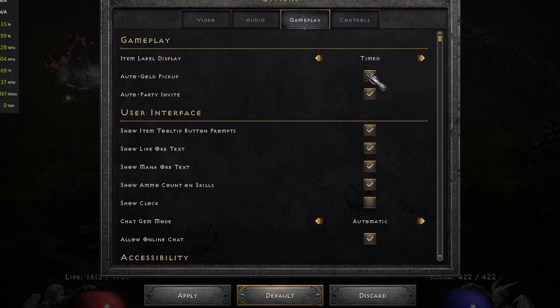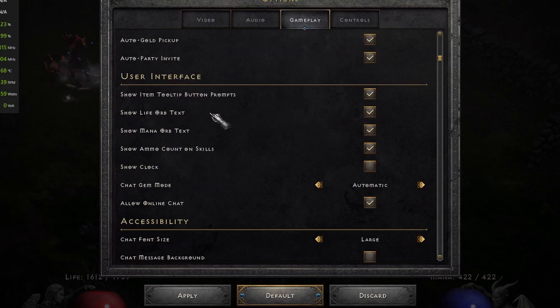Auto gold and auto pickup — you can remove that if you don't like it. And show life orb and text and mana: before you had to click on the little orbs to highlight them. It's nice that now it can just be the default, because I always want them showing.